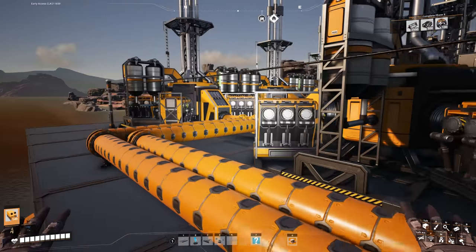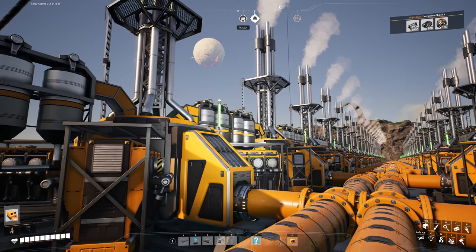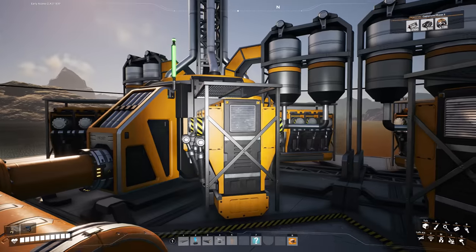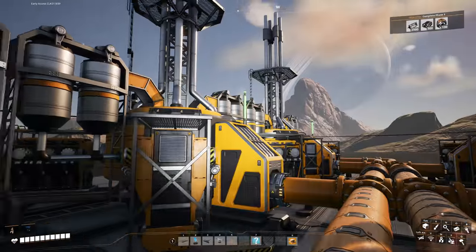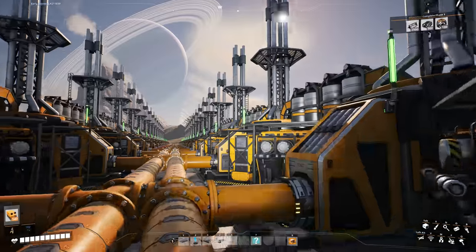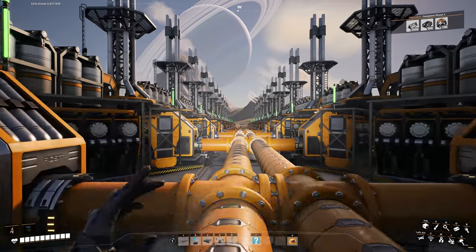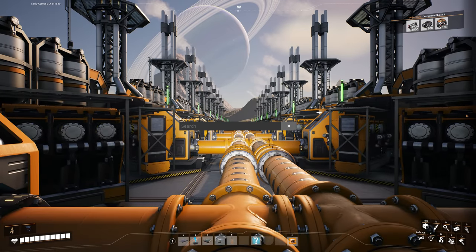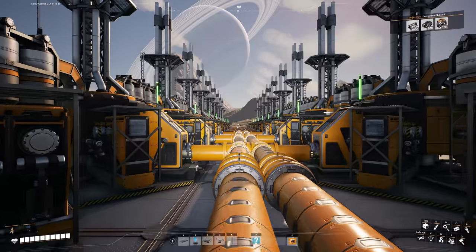I've now started working on this. We have 20 on that side and 20 on that side, equaling 40 total fuel generators. You might be wondering: we've got 600 fuel going in, and each machine needs 12 per minute, so 600 divided by 12 is 50 generators. What are we doing with the extra 10? Well, whenever you set up lines like this, your end machines are going to get starved of fuel.